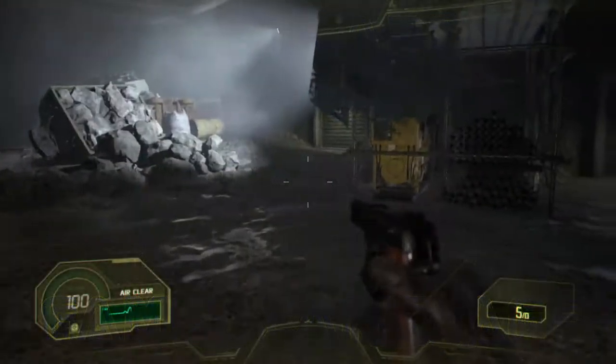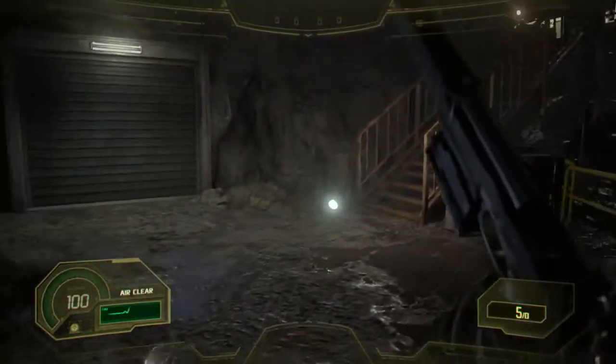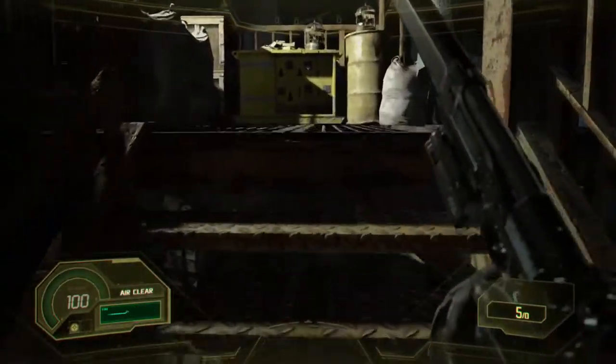Welcome back to Resident Evil 7 - Not a Hero, that's the one I was looking for. In the last episode, we went in to save one of our buddies and he got brutally murdered right before our very eyes. Sad times all round, really. But we got something out of it - we got a footer, so that's plus one to us. We got three coins as well, which is most excellent.